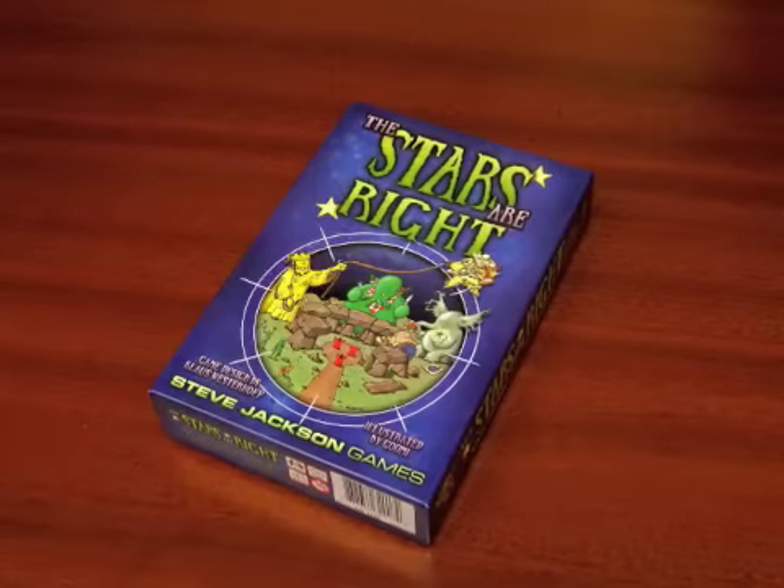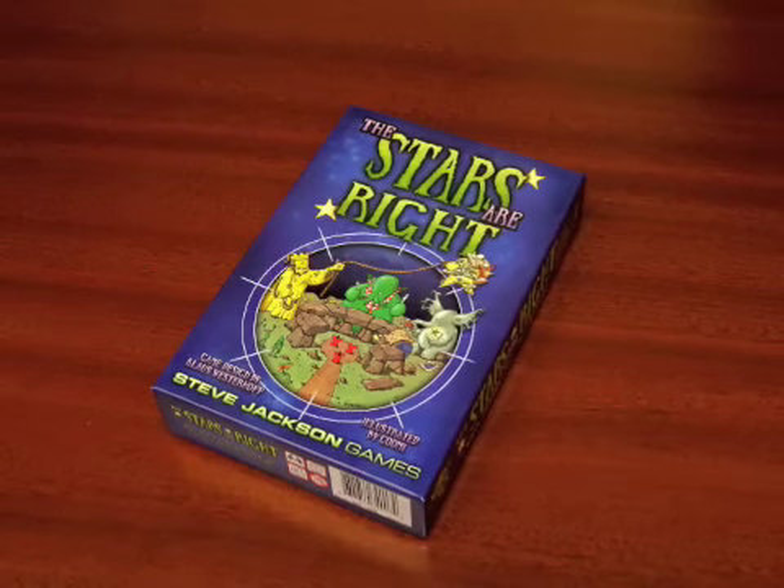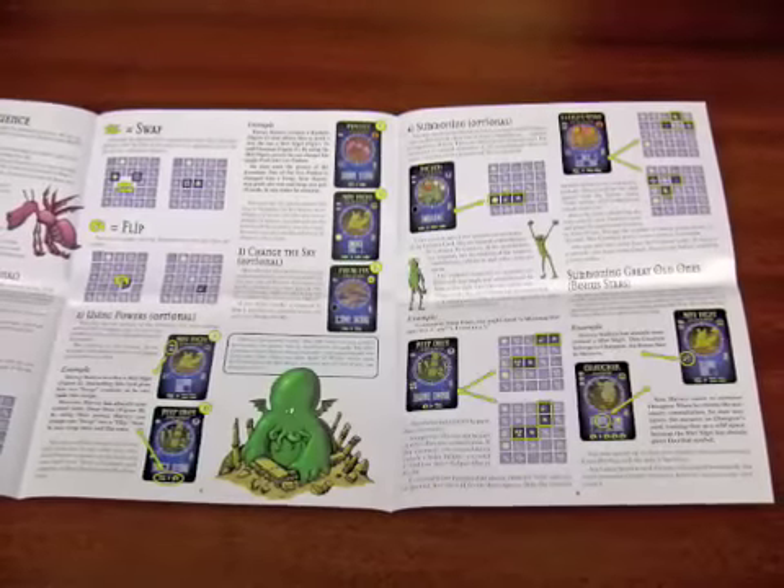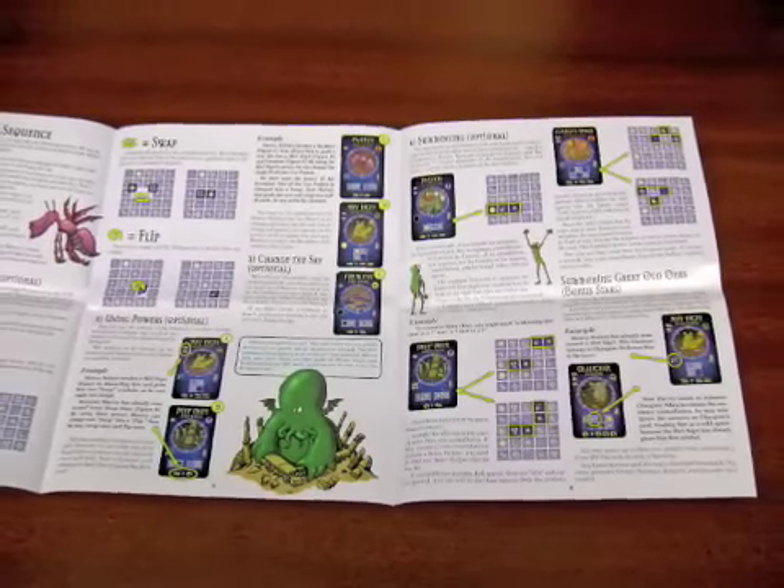Hi, I'm Will from Steve Jackson Games and I'm here to show you The Stars Are Right. It comes in one of our standard Munchkin boxes. It's got rules — they're in full color and there's lots and lots of diagrams and explanations in there. But don't let that fool you, the game is actually easier to play than it looks.